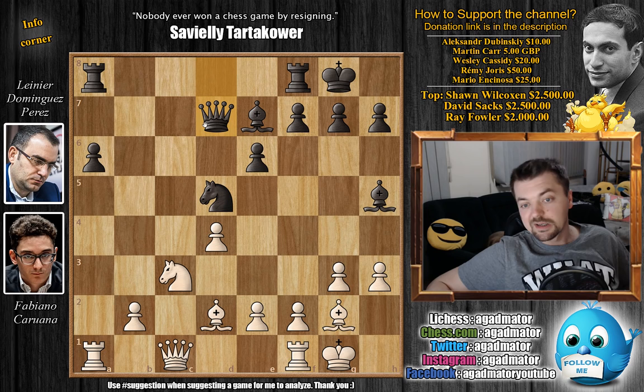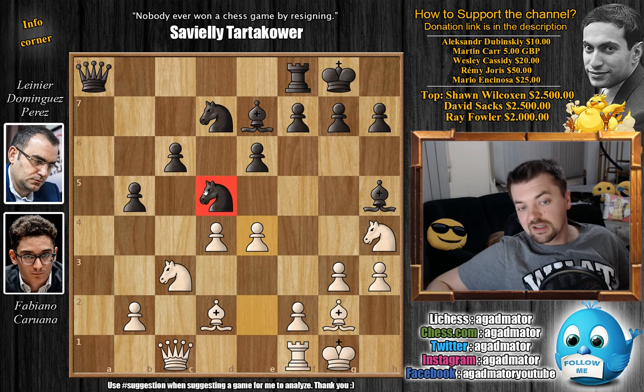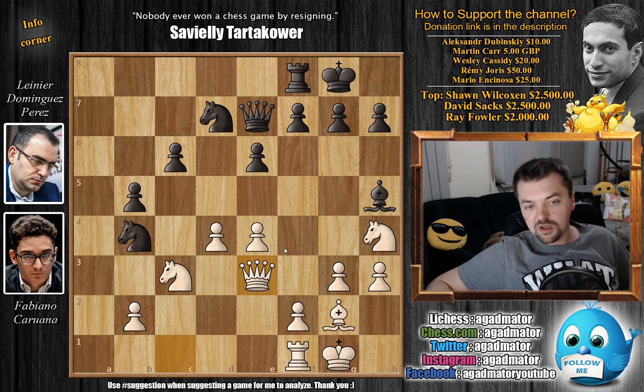After a captures on b5, we have a captures on b5, rook captures, queen captures, and now e4 — attacking the knight. You don't want to capture there as you'd just improve white's pawn structure. So we have knight to b4, and now bishop to g5, finally preventing the bishop from capturing on h4. Queen to d8, defending the bishop on e7. Bishop captures, queen captures, and now queen to e3 — putting the queen on a nice central square. Rook to d8 by black.